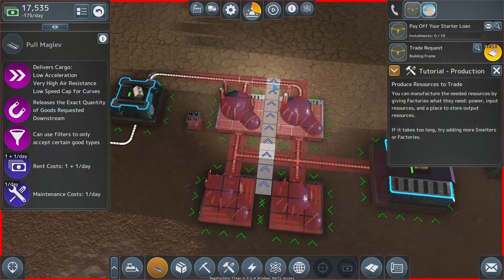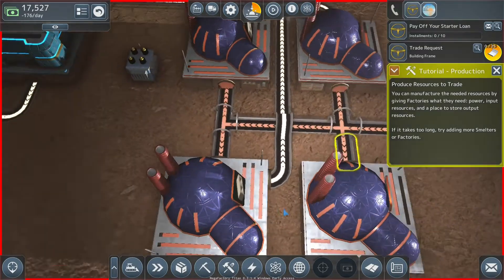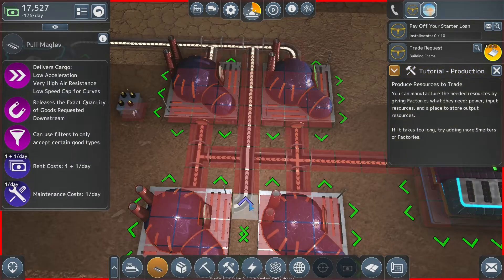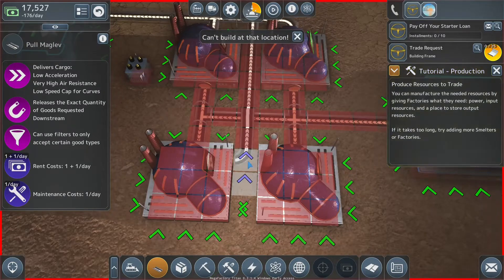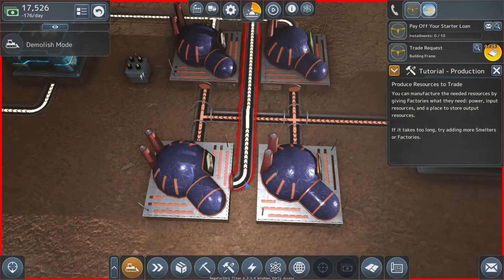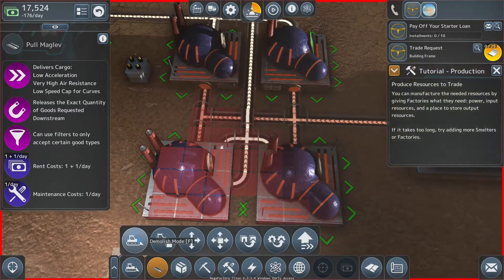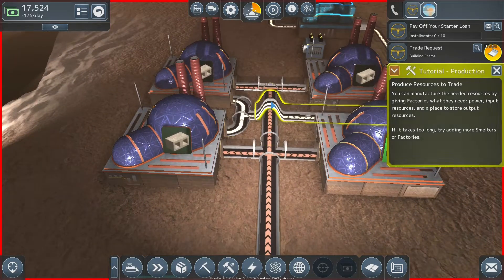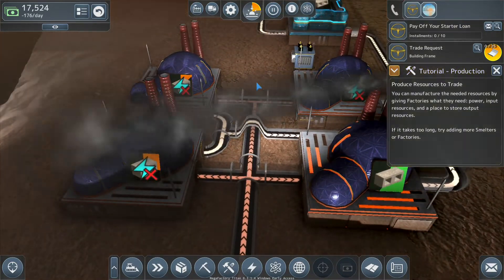It does it automatically. We can't have a belt come out of two places at once. I want to demolish just that section — I don't want to demolish the entire run. Let's demolish there — okay, there we go. It looks a little weird to me, but apparently it works.